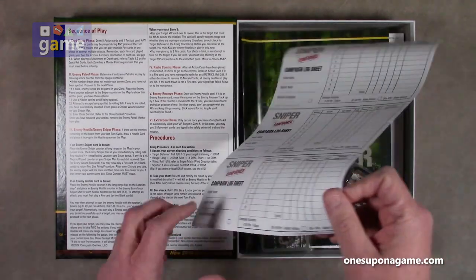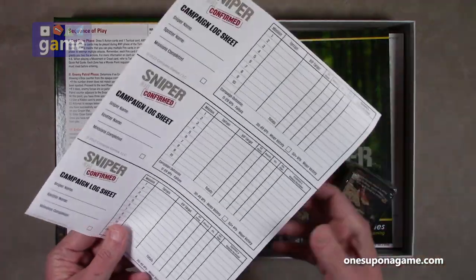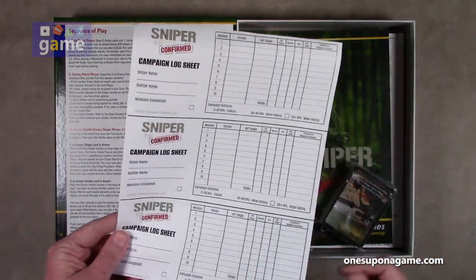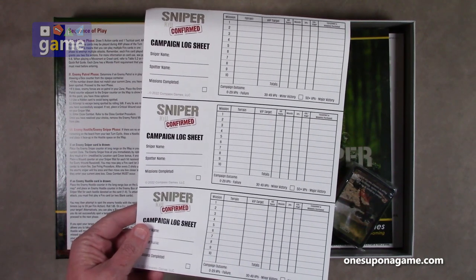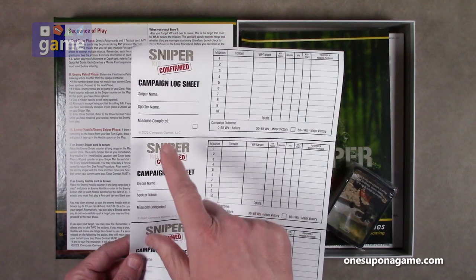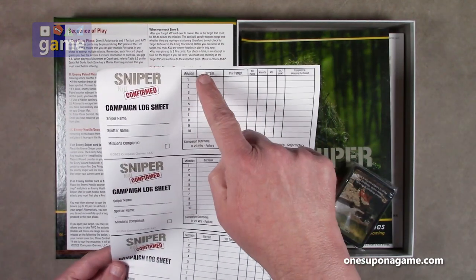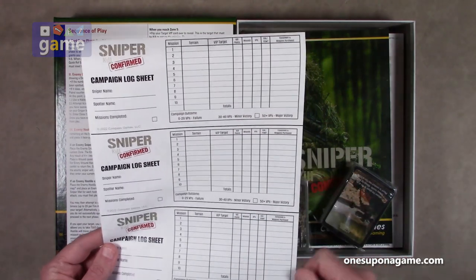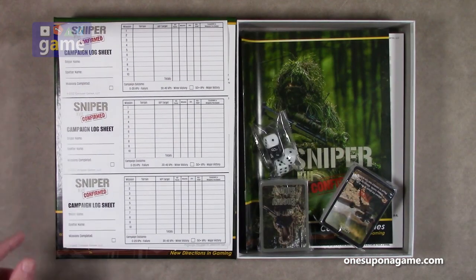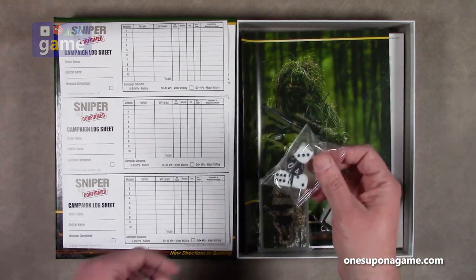We've got a single thin campaign log sheet — just a single piece of paper, so you can photocopy it. I assume it's also available on the Compass website to download and print more. You log your sniper's name, your spotter, missions completed, and a list of your 10 missions. Each mission plays about a half hour to an hour and you string them together.